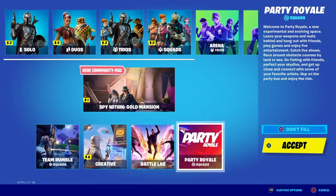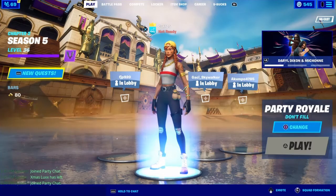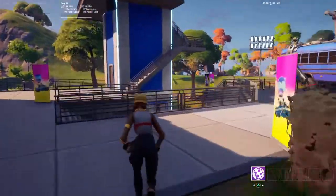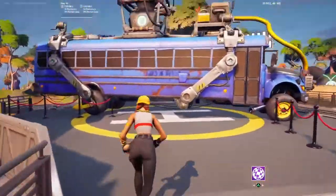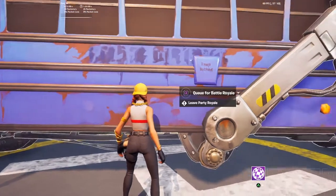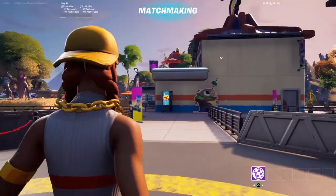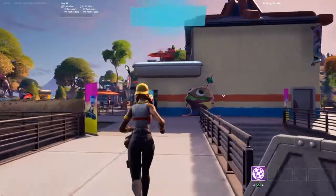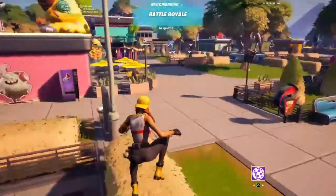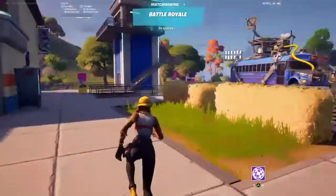The first thing you want to do is queue up for Party Royale. Go over to this battle bus and just queue up. It'll put you in a squad fill, but it's mostly just bots in there. There might be a couple real players, but 90% of the game is going to be full of bots.